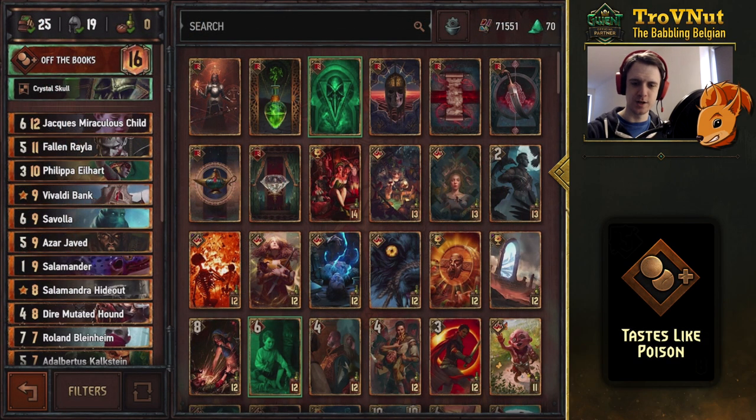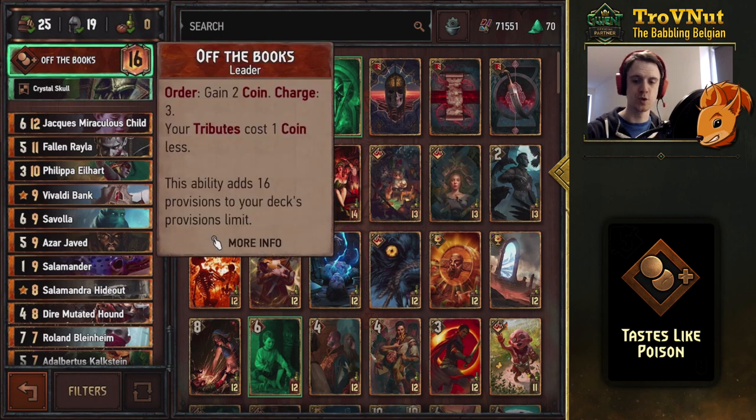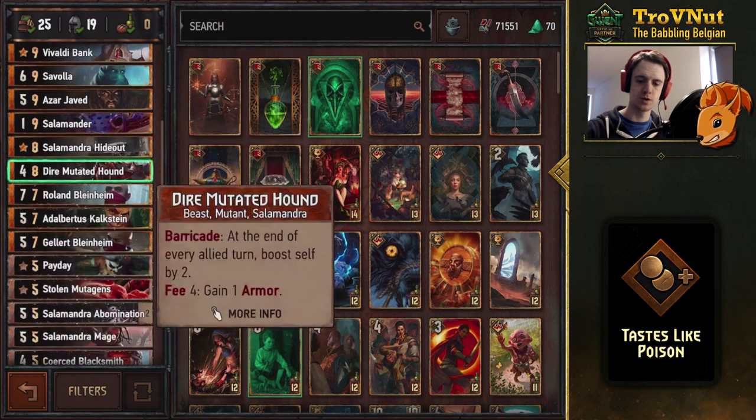The deck is based on the Of the Books Syndicate ability. If you haven't used that before, it gives you three charges of an order ability that gives you two coins each time, but more importantly, your passive ability is that your tribute costs one coin less, so that's going to come into a lot of these cards.